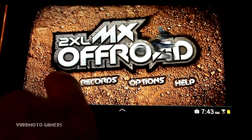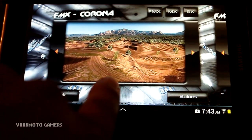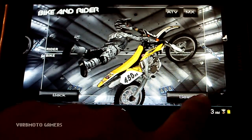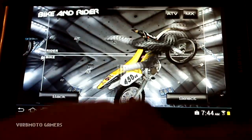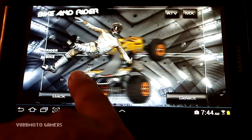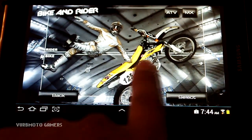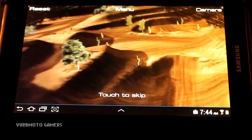I'm going to go into Arcade mode and start off with FMX. I'll try to do a couple of tricks here and there, but the way my rig is set up it's really difficult. Here you can see you can select a different rider by swiping over — basically different riding gear and stuff like that. On the bottom you can choose a different bike, and you can also choose ATV if you're into quads. I'm going to stick with MX on the 125 — I like the sound of the 125.